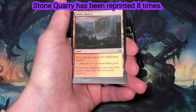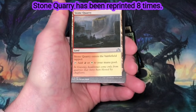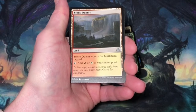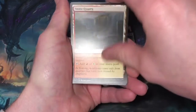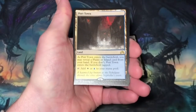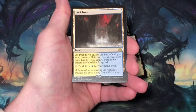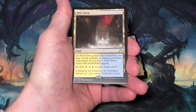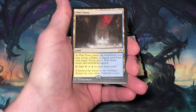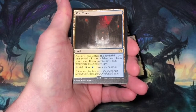Stone Quarry, land. It enters the battlefield tapped. You can tap it to add either red or white mana to your mana pool. These usually end up in the trade box. Port Town, it's a land. As Port Town enters the battlefield, you may reveal a plains or island card from your hand. If you don't, Port Town enters the battlefield tapped. You can tap it to add either white or blue mana to your mana pool. You can't overdo your deck with a bunch of dual lands, but if you're running just basics and a playset of these, Port Town does a great job.